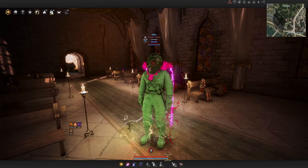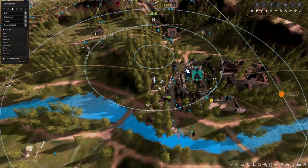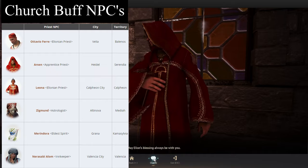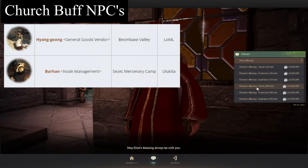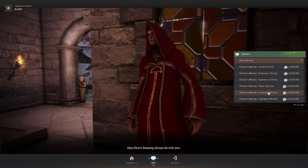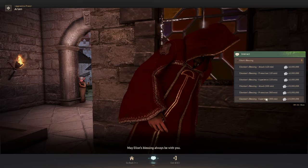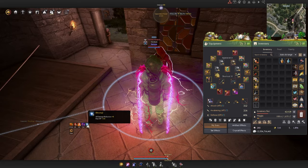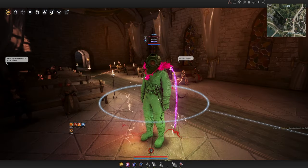The next important set of buffs to run for every node war and PvP session — or even PvE — are the church buffs. Head to Heidel and find the NPC named Arson. You're going to want both the attack buff and the protection buff active. This gives you a free +8 AP, +8 accuracy, +8 DR, and 150 HP, which is very important for hitting caps.